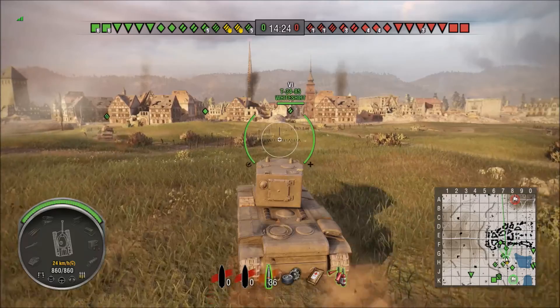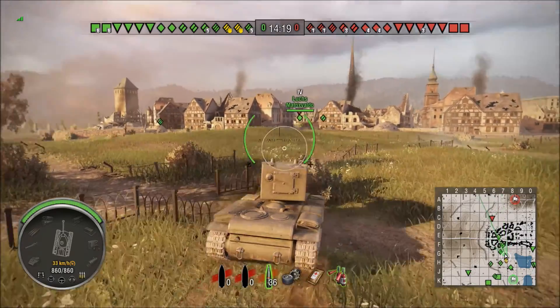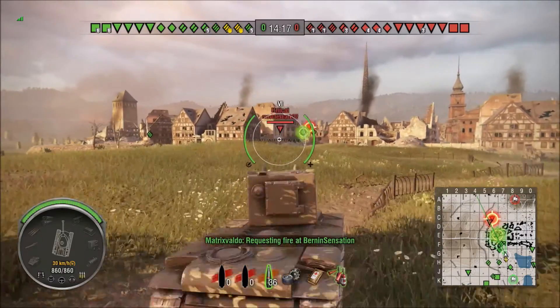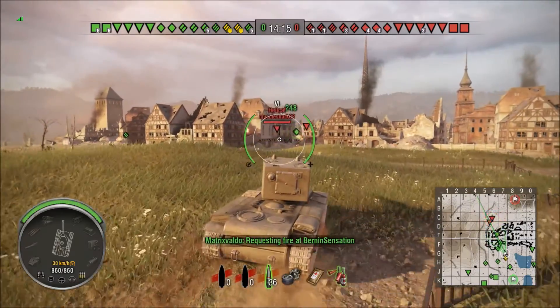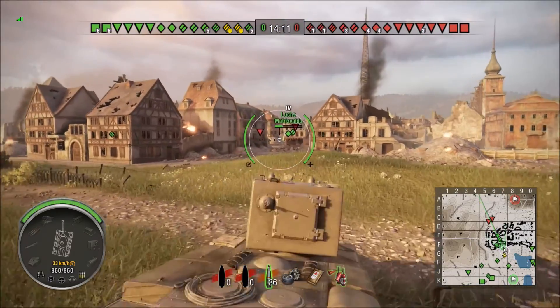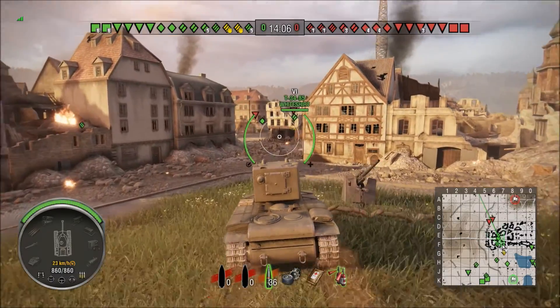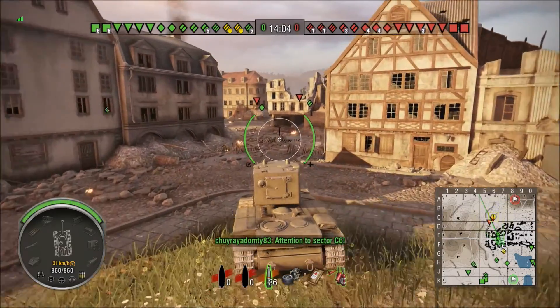What happens is the guys on the ridge over there at C6 — one of them out in the field spots you, and then everybody on the ridge fires on you. So if you're in a KV-2 and you go to the field, you're going to have a bad time. So we're going to move into the city here and see if we can't put some fire on some people.